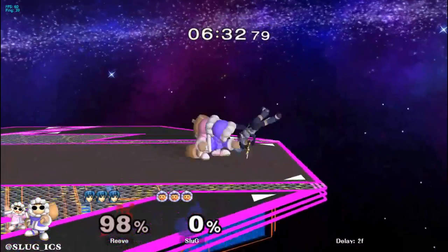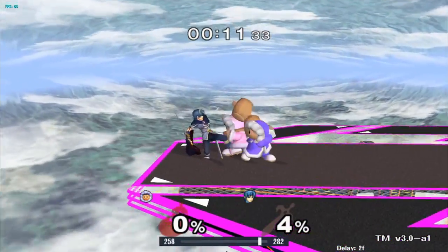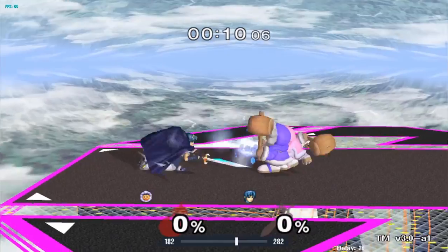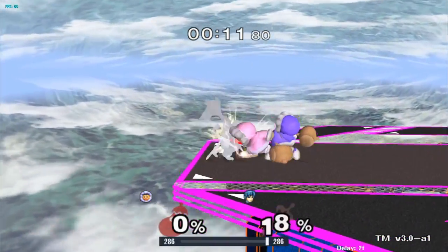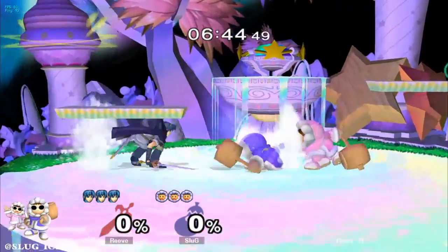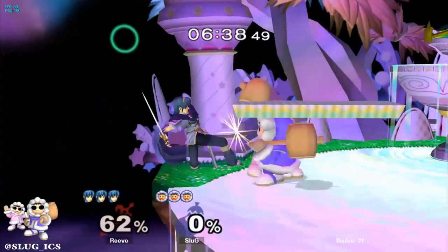I highly recommend learning how to dash dance desync blizzard to more easily space your blizzard in neutral. Down tilt is Marth's other primary zoning move, and there are two main ways to deal with it. The first is to utilize blizzard — for Marth to down tilt, he must be standing at a spacing directly in front of Ices that blizzard covers extremely well. Down tilt is also a grounded move, meaning that if Marth gets hit by it, it's much harder to DI out of than if he gets hit while in the air. Dash dance desync blizzard is the best way to set up a properly spaced blizzard versus Marth down tilt.